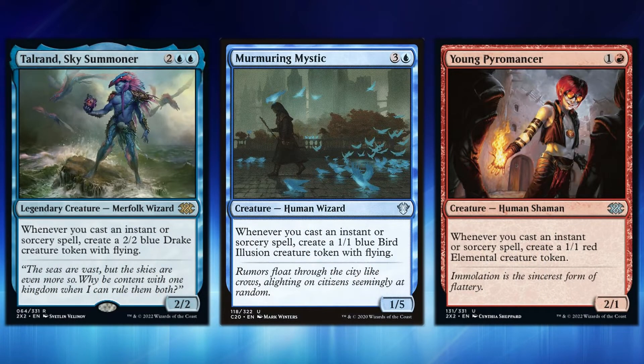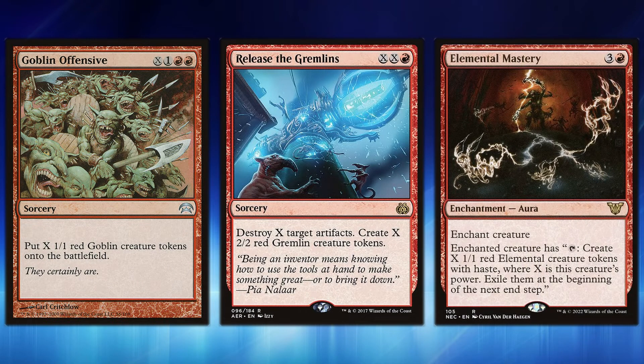A phenomenal way to get tokens on the battlefield are OG spell-slinging token creators: Talrand Sky Summoner, Young Pyromancer, and Murmuring Mystic. Each creates a token every single time you cast an instant or sorcery spell. Cast a spell, create a token, spiral through and get as much value as possible — spam the board wider, make spells cost even less, and trigger out of control. These are cards basically everyone has in their collection, or they're pennies.